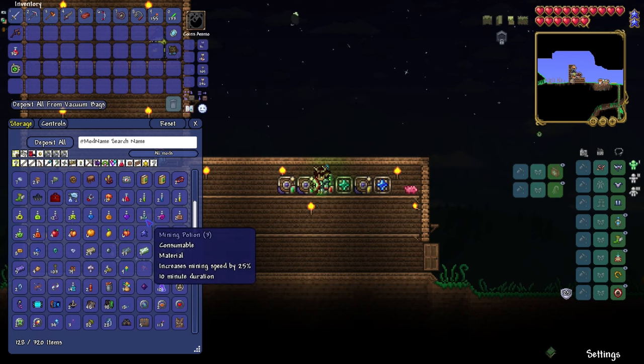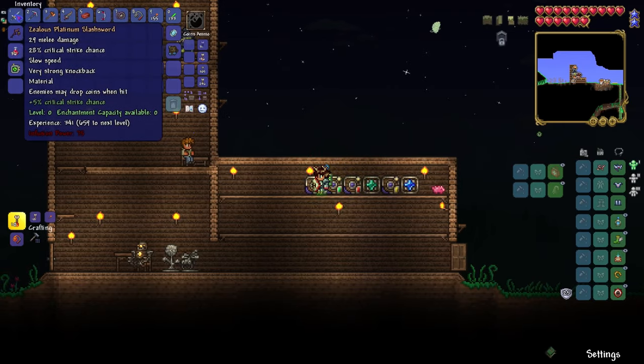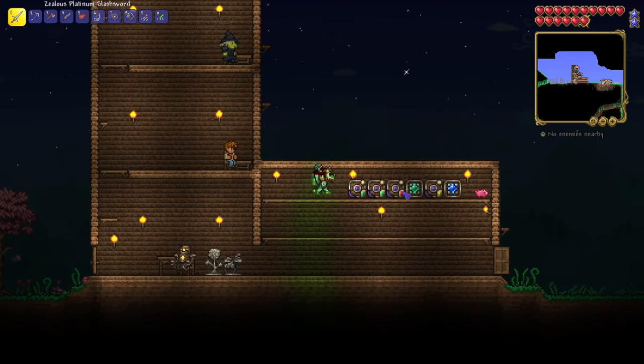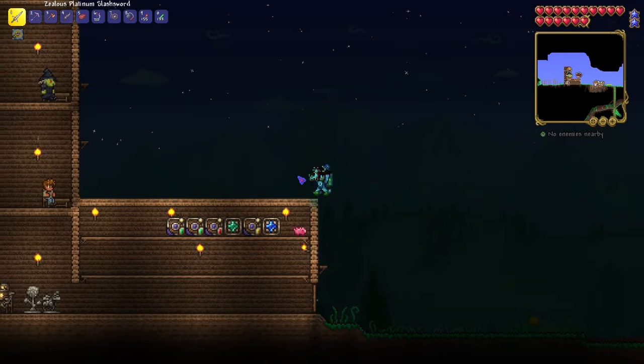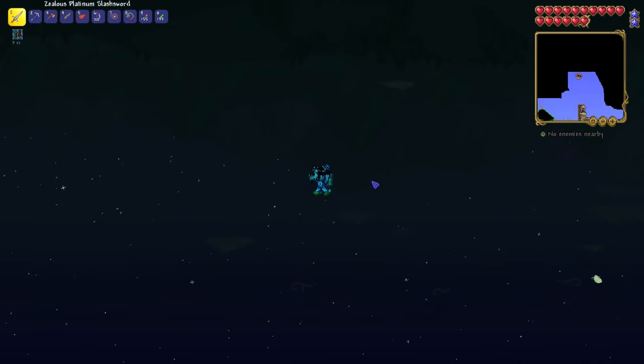I do have some potions, including a gravitational potion, which will be great. I can use it to find some floating islands and also probably try to kill as many harpies as I can. I have this item that came from the Eye of Cthulhu — probably because I'm modded. And I have this cool-looking thing that sounds like coins. The reason why I'm waiting for morning is because I want to use the gravitational potion to find some floating islands — I think I'm going to need it. Why don't we just go ahead and use it right now?